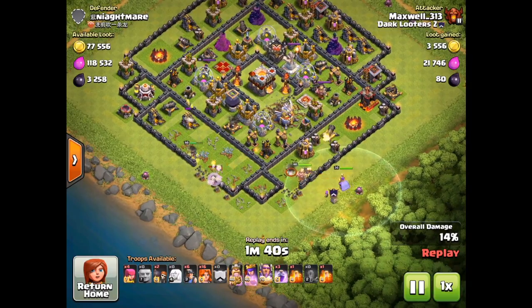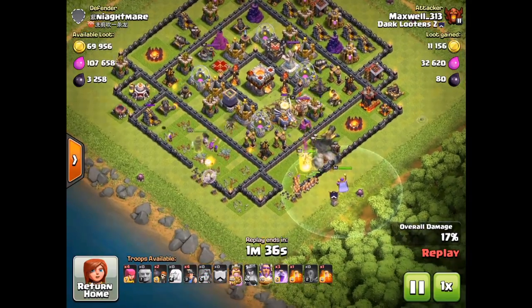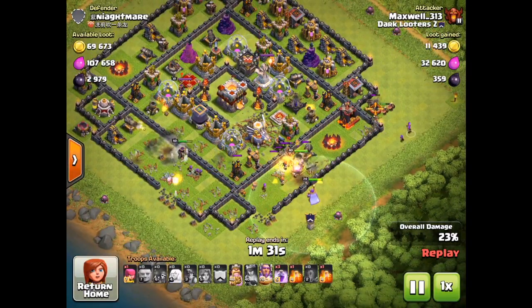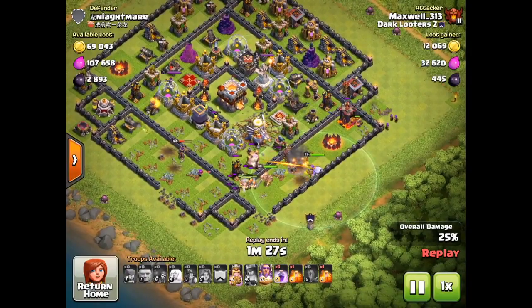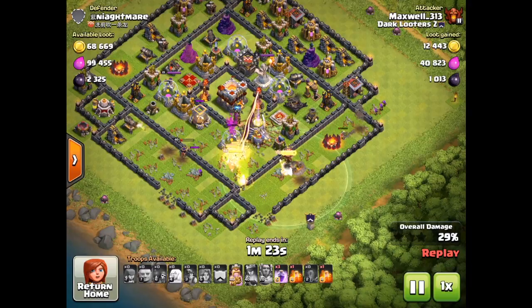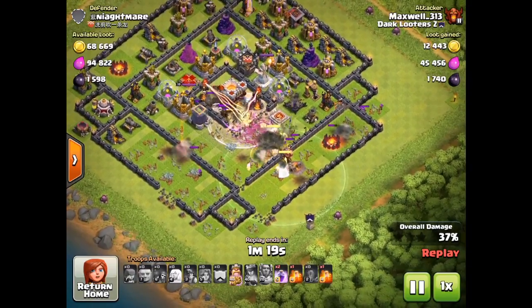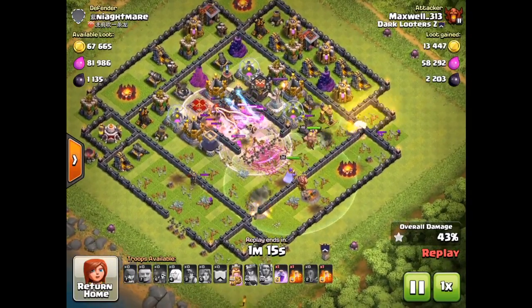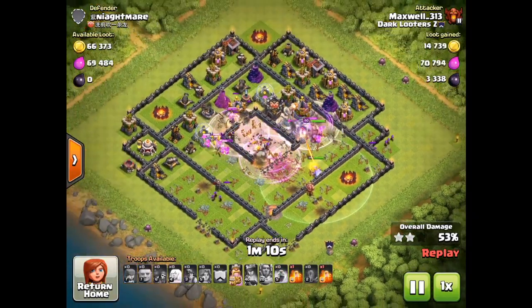My healers get sniped by the air defense right here, so the Queen is going to die pretty shortly. A Giant Bomb gets triggered by the Giants which is nice. Miners are coming in on the right side, then everything is moving towards the core. First Eagle shot is down. The Eagle is going to get killed right now by the Valkyries. Inferno locks on so time to pop the Warden's ability — I also caught a Giant Bomb with that. All my Valkyries went straight to the core, so this base is definitely a missed design. Both Infernos down, Eagle down pretty early.